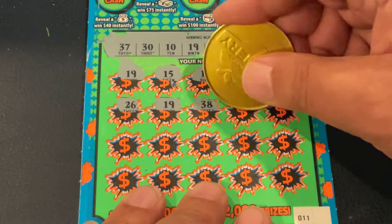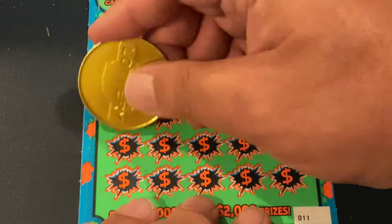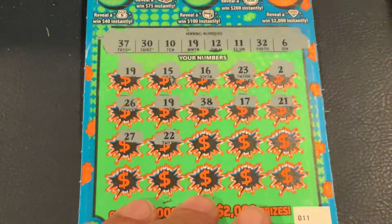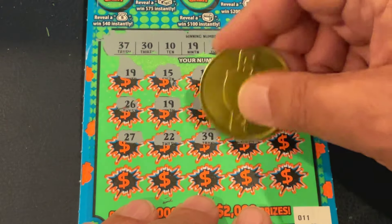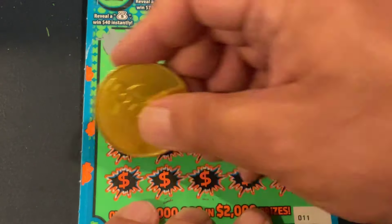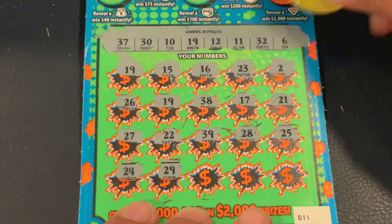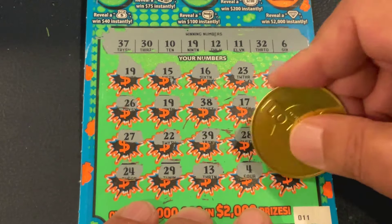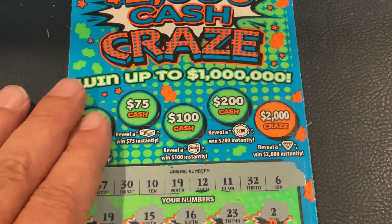38, 17, 21 — two matches so far. There's 27, 22 — nope. 39, 28, and 25. Last row: 24, 29 — nope. 13 — another match! Number 4, and in the corner is 36. So we've matched 19 twice. Before we check that, let's check at the top for a bonus.